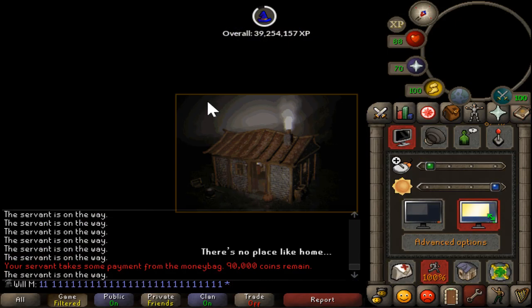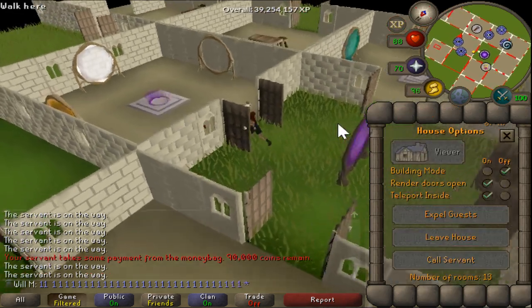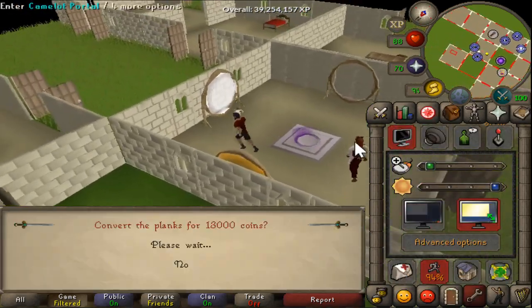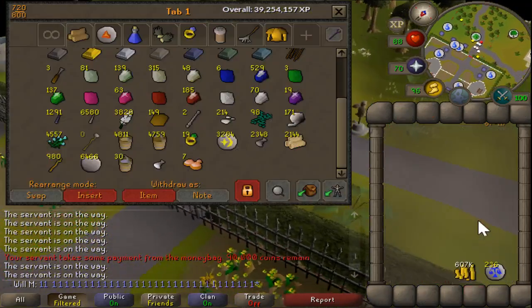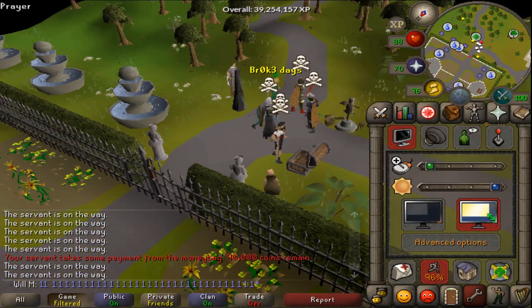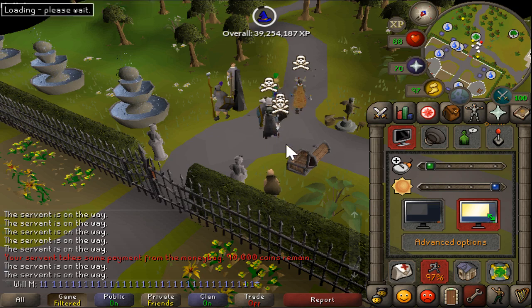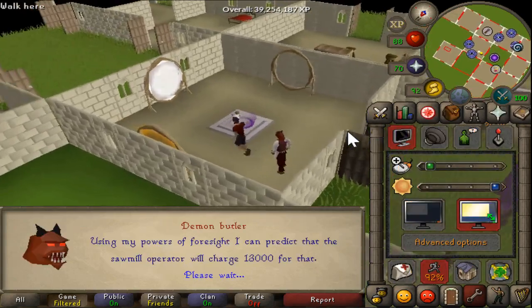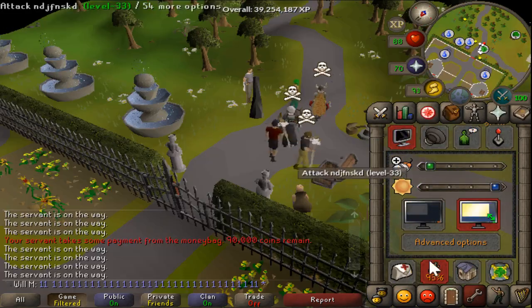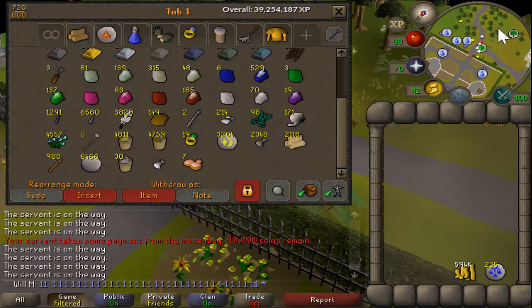I've been doing it for about an hour and it's worked the majority of the time. Once you get your clicks efficiently going, it's crazy efficient because it's clicks you don't usually have to do. I don't know if it's just because my Camelot portal is in a weird place, but once you get the rhythm down it really works.